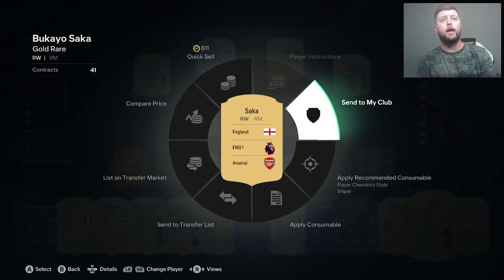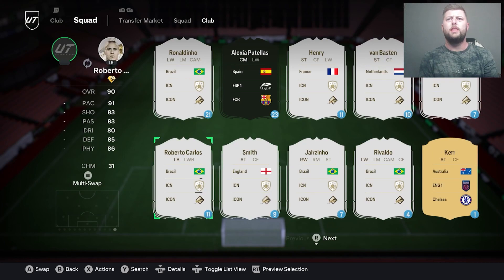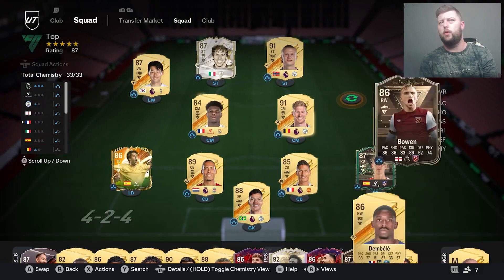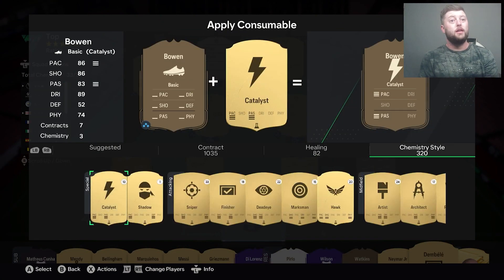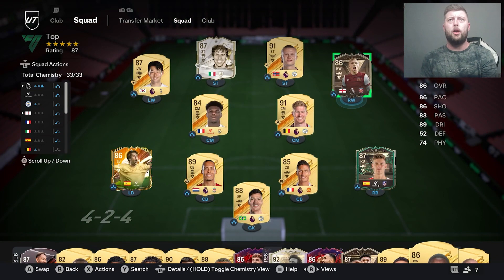Saka would normally take his position, but I think Bowen can play left wing as well — he could last year, possibly during his Team of the Season. We're going to play him in the right mid or right wing role. I don't feel like he quite suits striker. The Hunter chem style is definitely going to be worth buying, so let's put it on him and jump in.